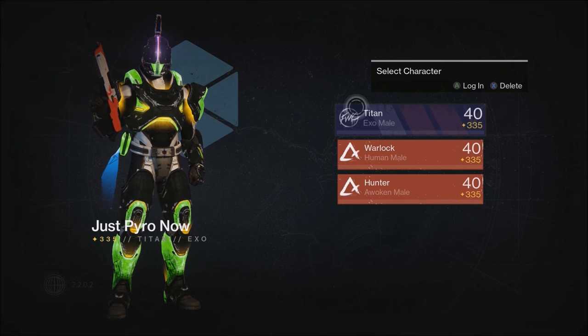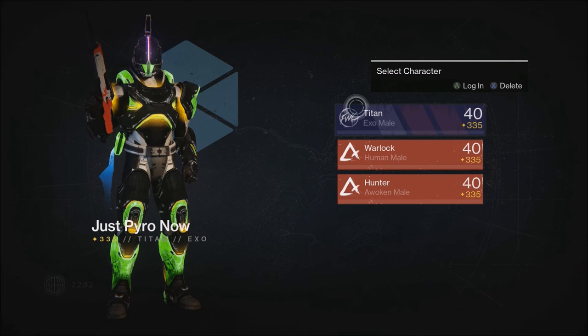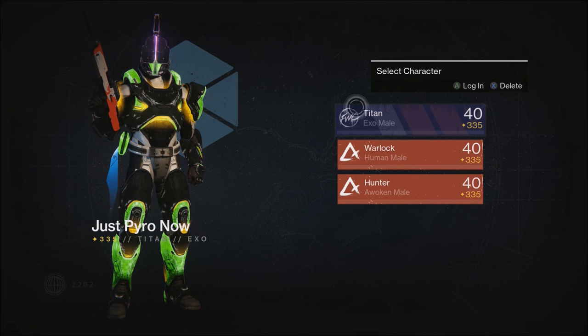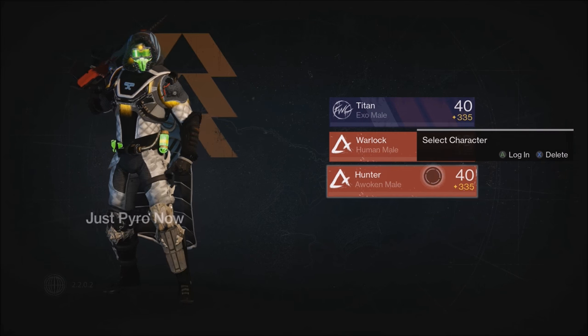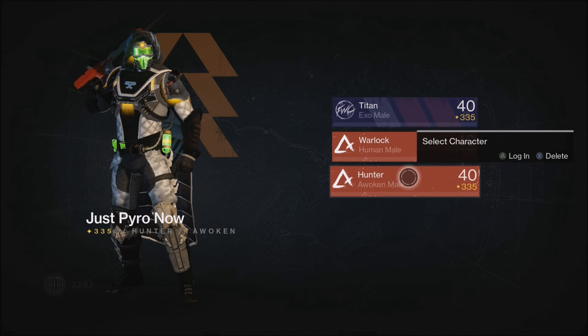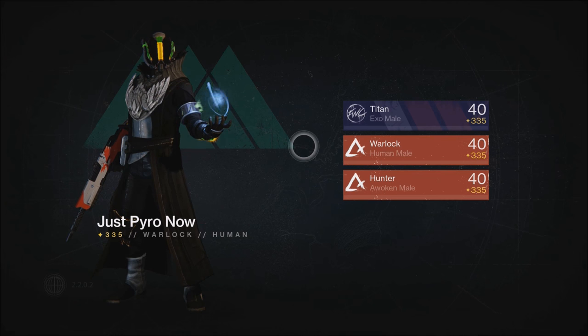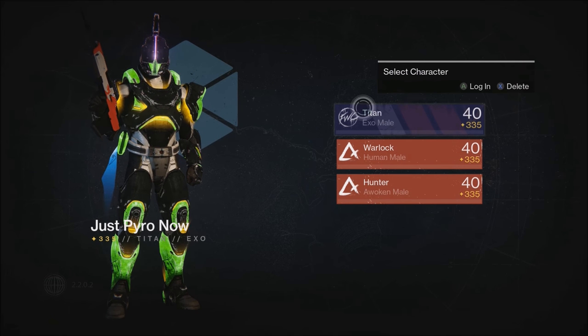Using this method — and I hate giving numbers because this is completely random RNG, my experiences and yours can differ greatly — I usually get an exotic every five Three of Coins per character. So every five times on my Titan, every five on my Warlock, every five on my Hunter: that's 15 Three of Coins and I'm getting roughly three exotic engrams. This is not a foolproof method — you could burn through 30 Three of Coins and not get a single exotic engram. That is a real possibility.